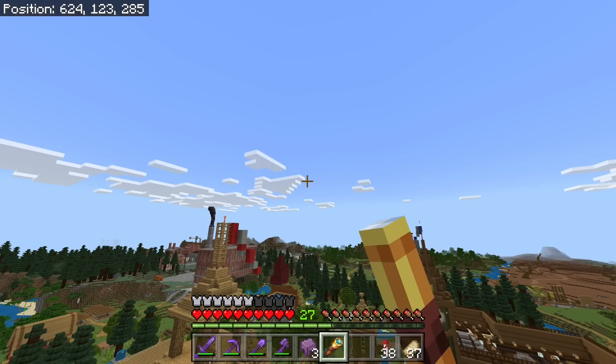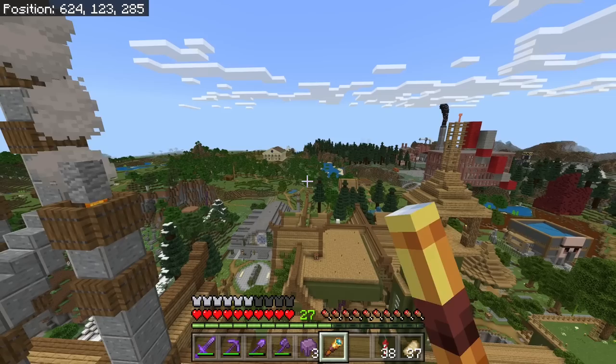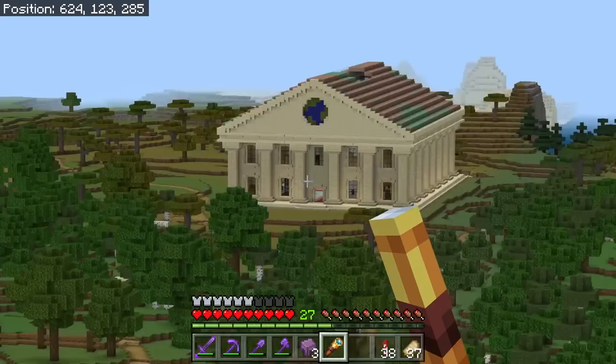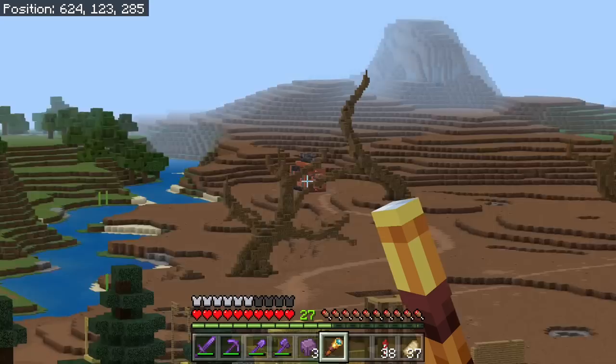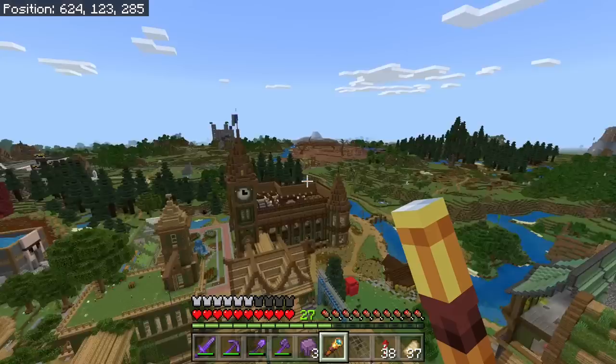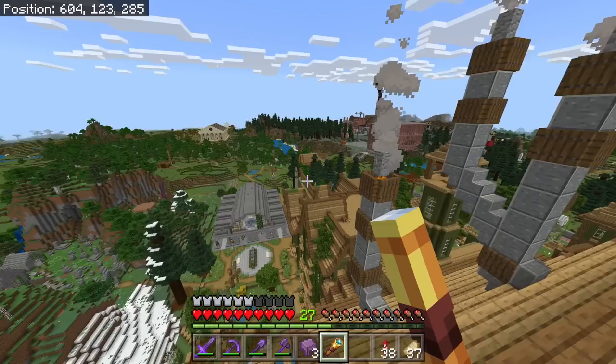Welcome back to another episode of the let's play, this is Dallas here. Check this out — with this render distance I would be able to see if a zombie was creeping into my museum. You can see my castle out there, you can see the engine we just built, out to the lumber yard. It's a little laggy but I love this; maybe one day I'll get a decent enough computer where we can play on this 24/7.